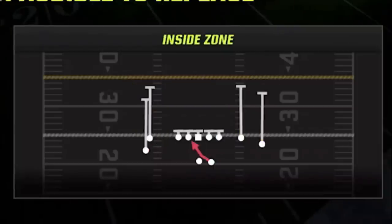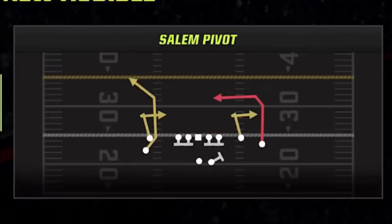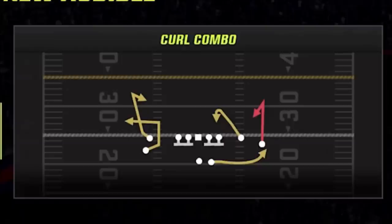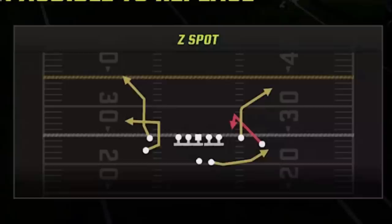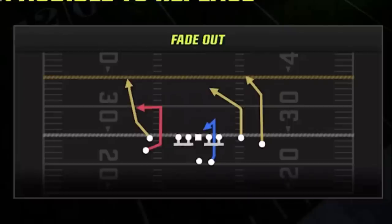When it comes to setting up my audible plays, I always have the inside zone, the drive H wheel, and the sail and pivot as 3 of the 5 options, so they have something to run against man and zone. The last 2 plays depend on what my opponent is running. If it's man coverage I'll use the curl combo for man press and the Z spot for man off. If they run a lot of zone I will use the PA re, which is good against cover 2 man and zone, and the fade out which is good for cover 3 and cover 4.